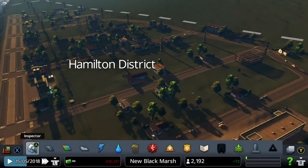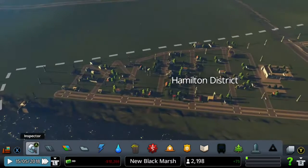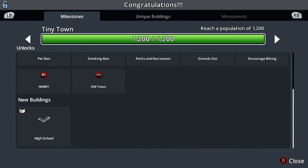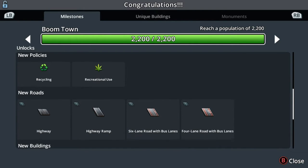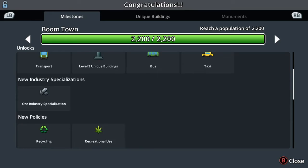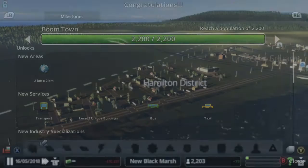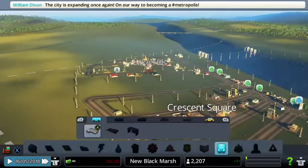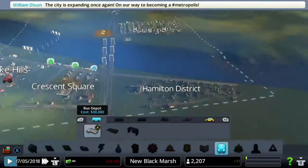What's up everybody, it's the Wizard Lizard here and we are back with another episode of Cities: Skylines. I do apologize in advance as it will be a bit of a slow episode, but let's start off with a bit of positivity — we have reached a new milestone which means we can build highways, public transport, and a lot more, which we will be doing in this episode. Let's get to it.